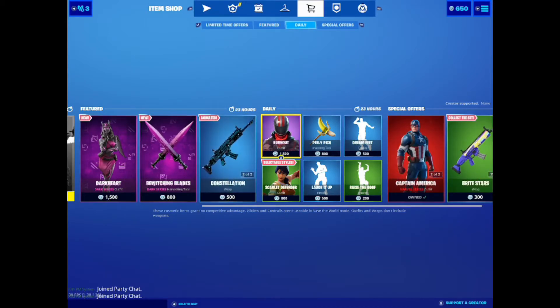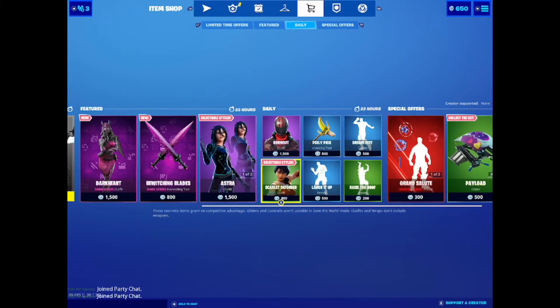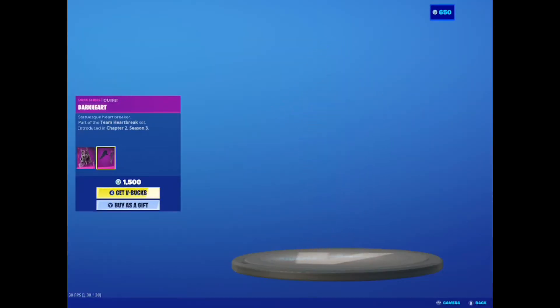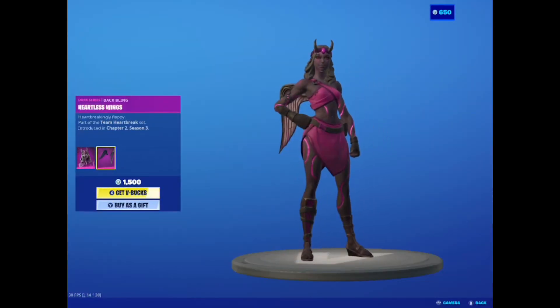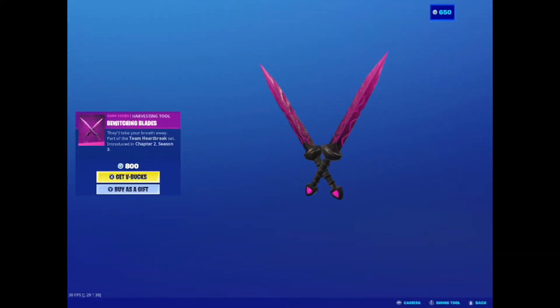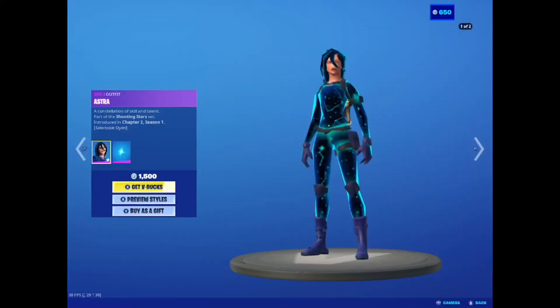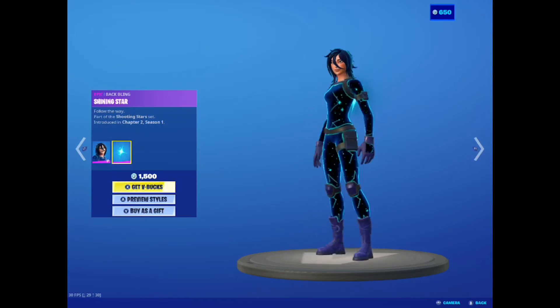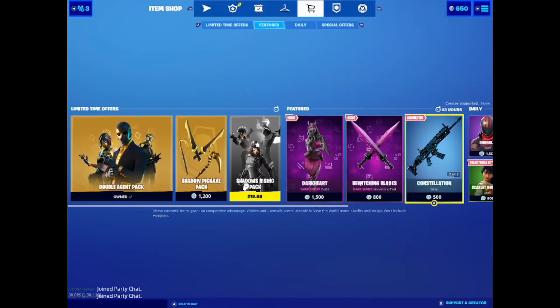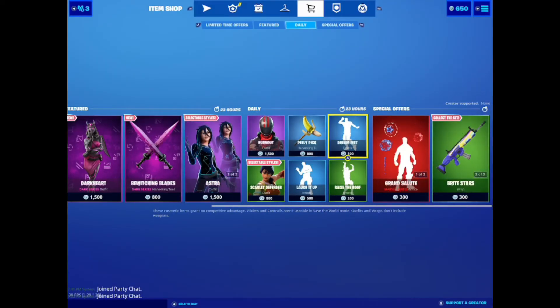The Peely Pig — finally! So we have the Dark Heart — pretty sick skin actually, I like it. The blades are not all that. We got the Astra skin — the other version of Astra is a lot better. The Constellation wrap isn't bad.